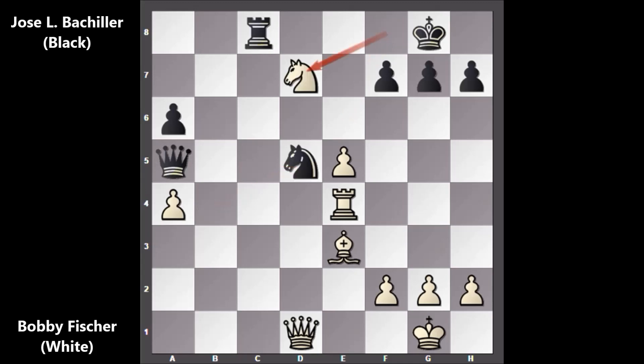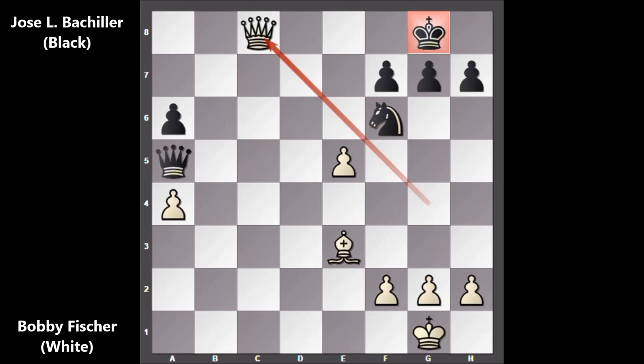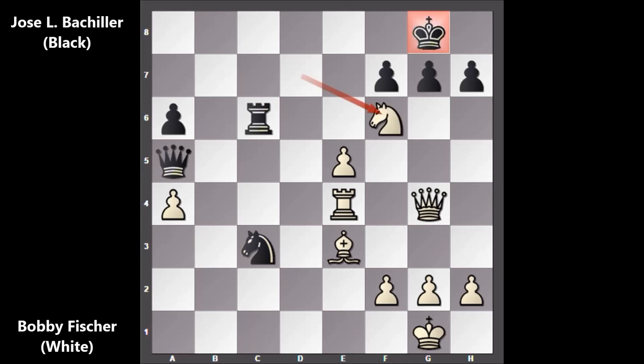After knight to d5, Bobby Fischer played knight takes on d7, and then knight to c3 — forking the rook and the queen. Fischer played queen to g4, leaving the rook, and then rook to c6 by black. If capturing the rook — knight takes on e4 — then knight to f6, capturing back, and queen takes on c8, check. How to defend: queen to d8, queen takes queen, knight to e8, queen takes on e8, check, and mate. That was Fischer's idea. After queen to g4, Fischer is threatening knight to f6 and the pawn is pinned. So black played rook to c6 defending the threat. But Fischer played knight to f6 — check — the pawn is pinned, and we have king to h8, running away.